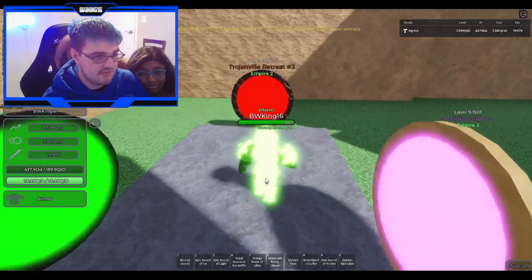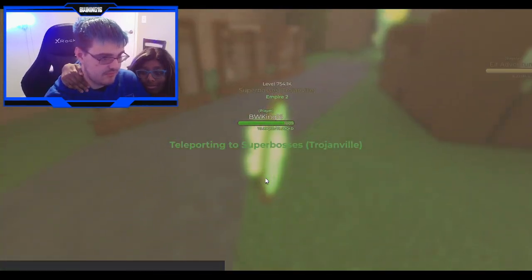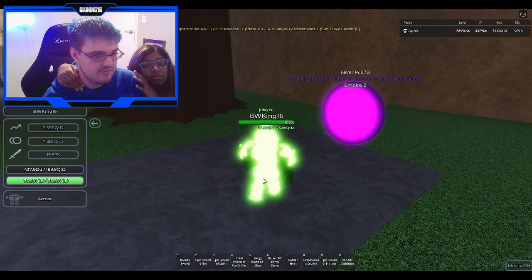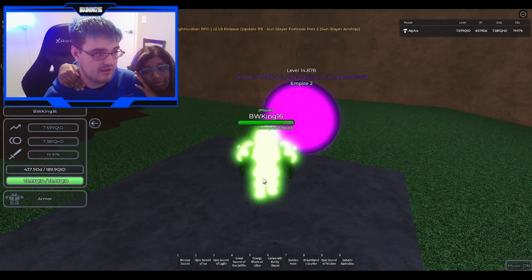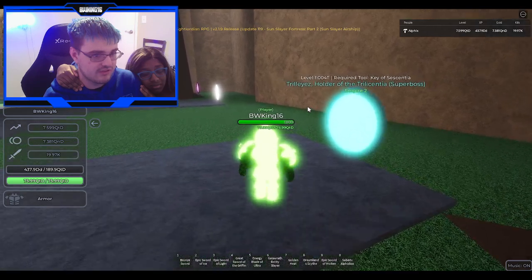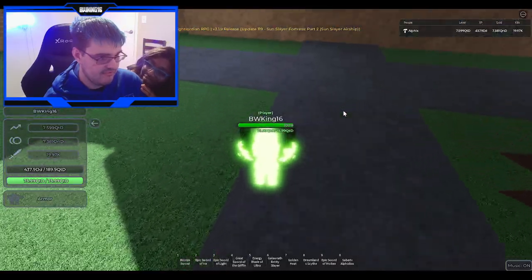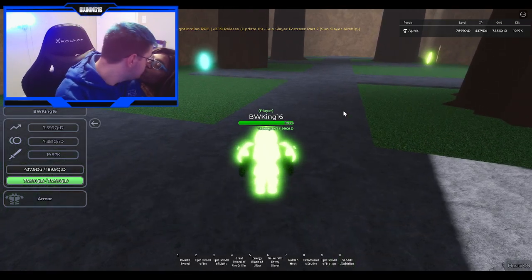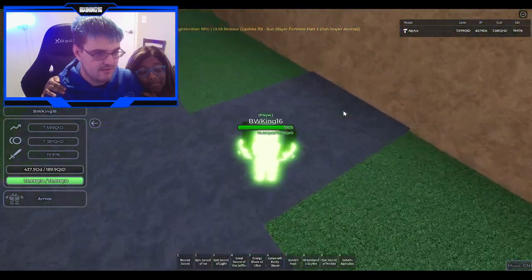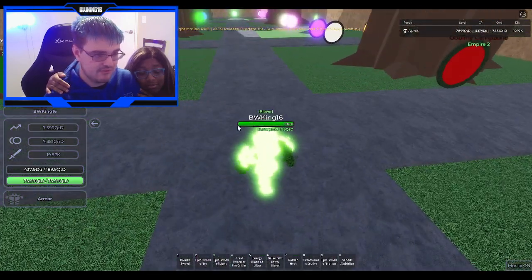Mystic's Canyon, Trojanville Tree, Grass-Phobic Lands, and Forrest Mystoxo don't have secrets. Now let's talk about the Sentia bosses and the Empire 5 bosses. Sentia drops a key of Sentia, required to defeat Trillize — the holder of the Trill Sentia — who drops the key of the Trill Sentia, which is required to get the key of the Quadrasentus, a mega boss in Empire 4. That guy drops the key of the Quadrasentus, required to fight the bosses in Empire 5.